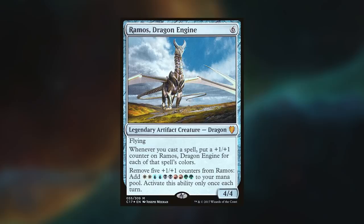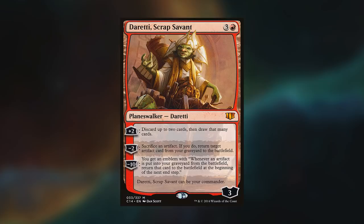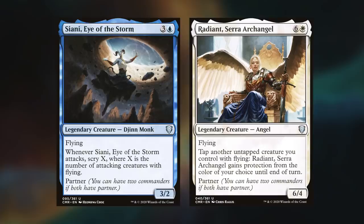Hey gang and welcome back. Today's game was filmed in my studio, with Max playing Ramos, MJ also playing Ramos, I'm playing Doretti, Duke of Dumpsters, and Nick is playing Cianni and Radiant. I win the die roll and start us off.